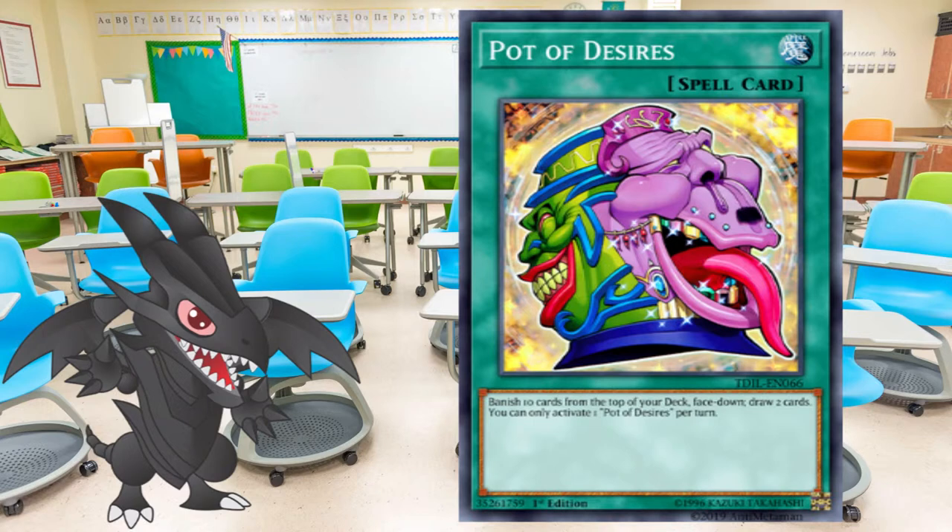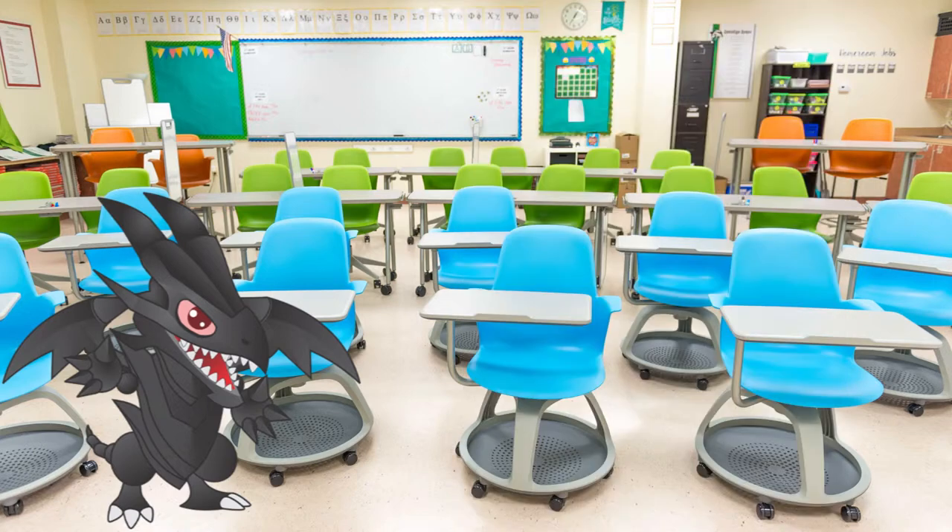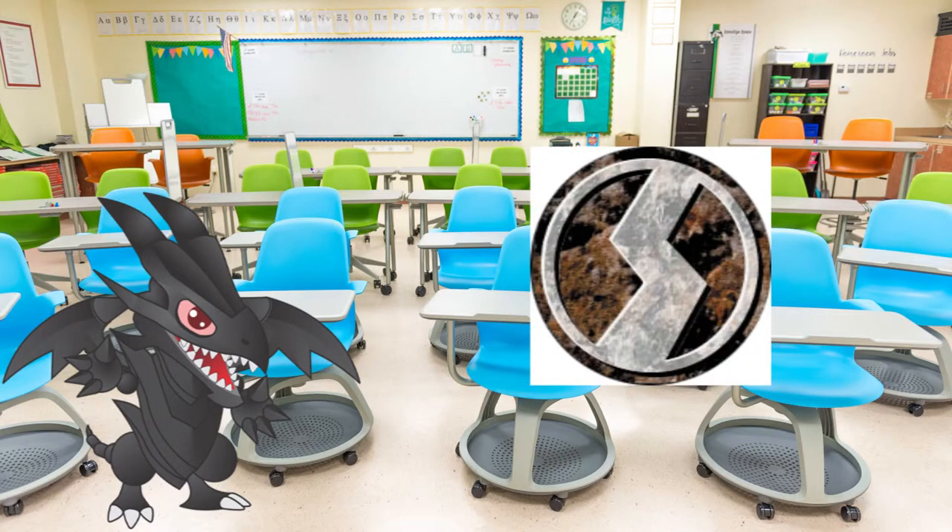Spells can be distinguished by the green border and the spell icon in the upper right corner. Unless stated otherwise, spells can only be activated during your main phase. In order to use them, announce the activation to your opponent, place them face up on the field, and send them to the graveyard once the effect resolves. There are six types of spells. Normal spells, recognized by the blank space under the spell icon, are mostly single-use cards. Quick play spells are special — you can activate them from your hand during any phase of your turn. They can also be activated during your opponent's turn once you set them face down in the spell and trap zone, but they cannot be activated on the same turn that you set them.